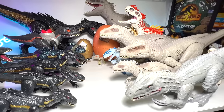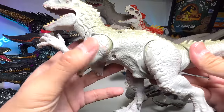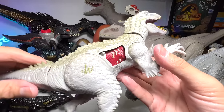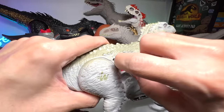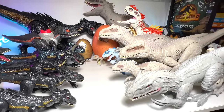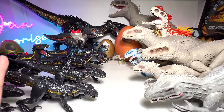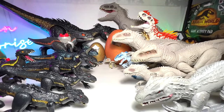Now we move on to the Indominus Rex — we have the one from Hasbro. You can move this quite easily. I'm not a fan of this figure to be honest — you can't even close it, it's so difficult to close. So I'm going to put this one right over here. For the bigger figures, we are done with the Indoraptor, but we are not done yet with the Indominus Rex.